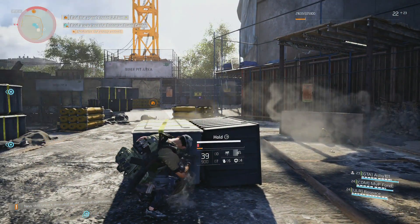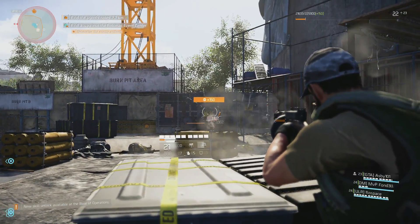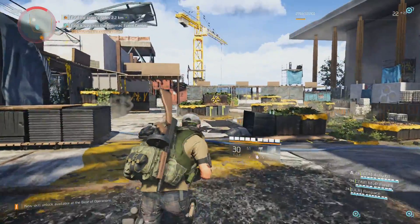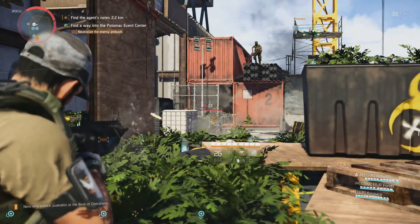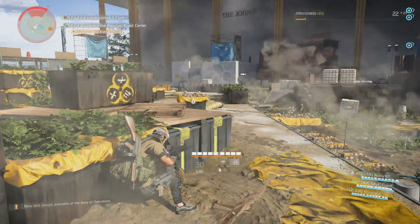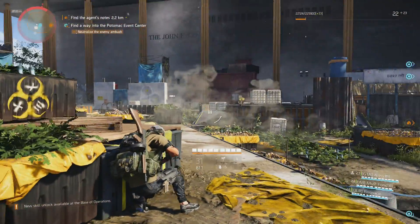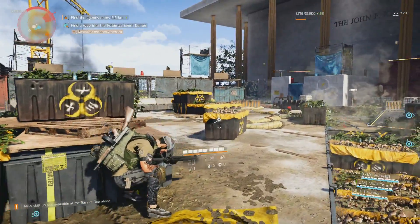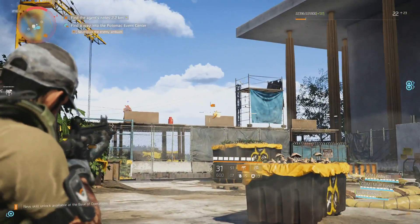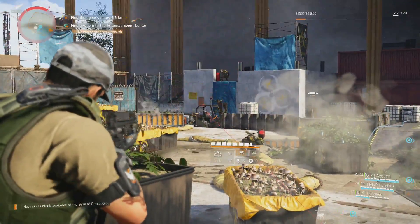I'm probably going to need to heal again. Stop flanking me! That was lucky — super lucky. Get out of here, he's down. There's more. Blow that motherfucker up. It's the flamethrower ones that annoy me the most — these guys just run through and wonder why they get shot down. What seems to be like a turret — get the seeker mines out. Turret out, might be able to do something.